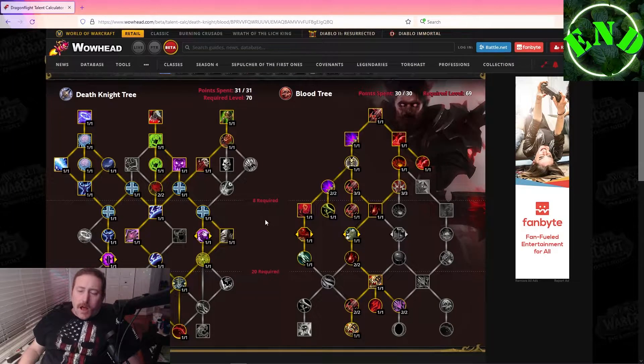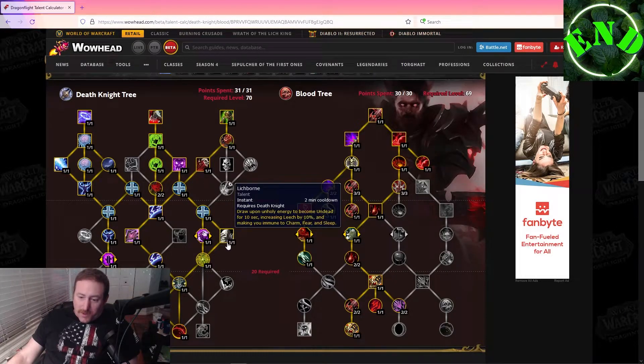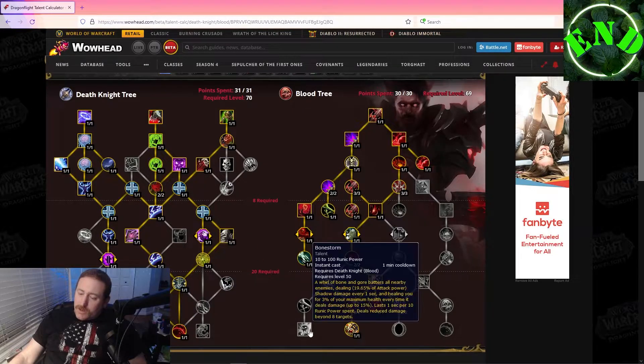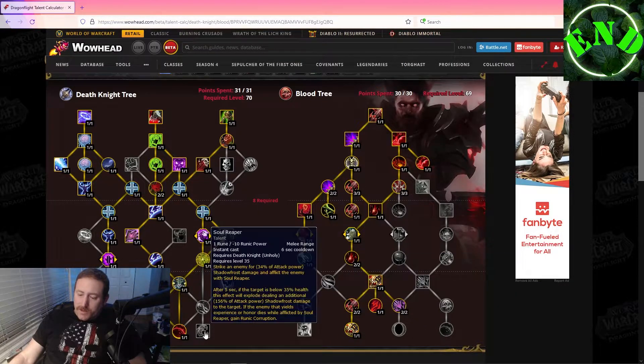I decided I wanted to look at the talent trees of all the tanks, and I'm going to start with the Death Knight tree. I was looking at the Death Knight tree and trying to work my way through it. I did not get to the bottom the first time. I took a quick peek at the Paladin tree and there are not as many talents down near the bottom as there are for the Blood Death Knight.